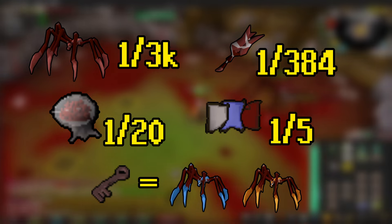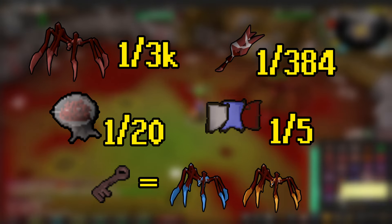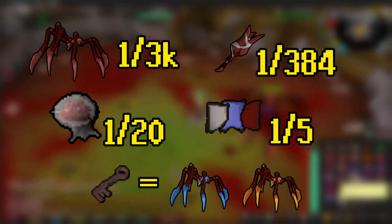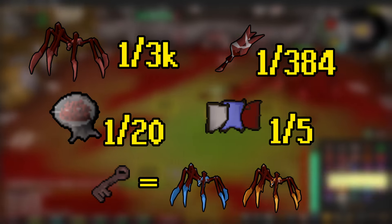Sarachnis also has two pet transmogs — the orange egg sack and the blue egg sack — but these aren't actually dropped by the boss. Instead, Sarachnis drops grubby keys at a rate of 1 out of 15. Those can be used to loot a chest in the dungeon that has a 1 out of 25 chance to drop either transmog. Alternatively, main accounts can just buy the keys off the GE.